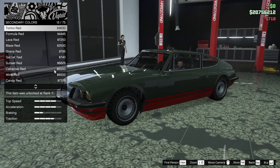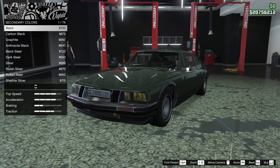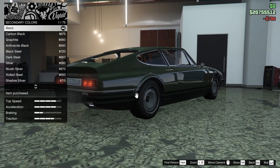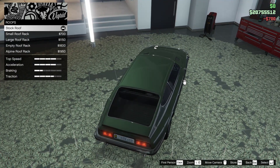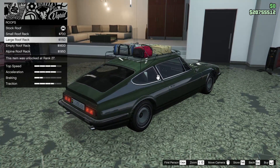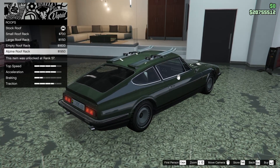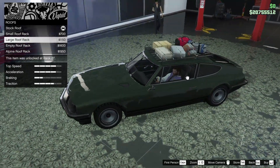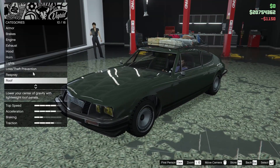We could do the second area maybe black or something, just to switch things up a bit. I think we should — let's do the second area black. Next up we got the roof. We can add a small roof rack, a large roof rack, an empty roof rack, or an alpine roof rack. That's kind of cool with the skis on it, but I kind of like the big luggage rack too. Let's go for the big luggage rack.